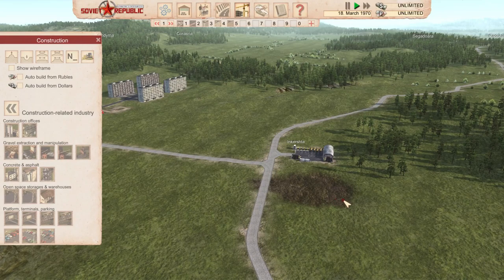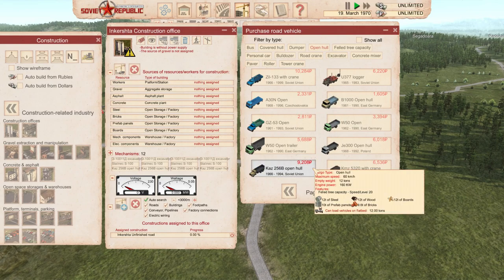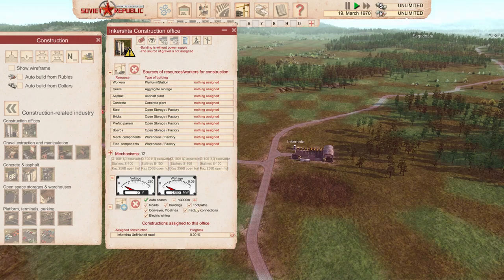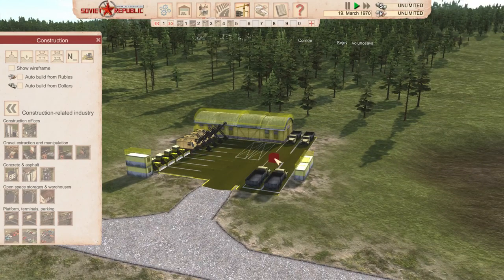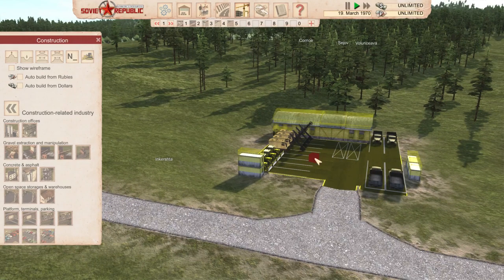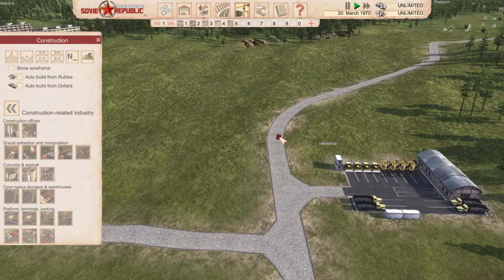That's a really useful tip - start from the beginning with a specialized terraforming construction office. It costs around 5,000 rubbles for the construction office, about 36,000 for four open haulers, about 15,000 for bulldozers, and about 32,000 for four excavators - so roughly 88,000 rubbles total, and you get terraforming across the entire area for free. That's how awesome it is. My first tip: always start by building a construction office with terraforming specialization.